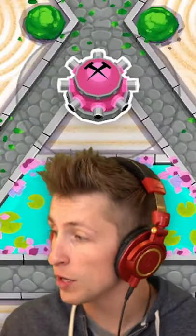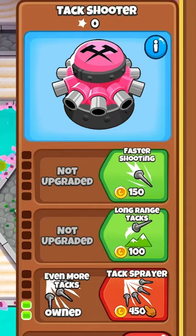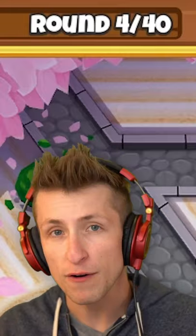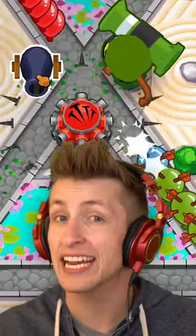Right at the start, you're going to want to make sure you put down your Tack Shooter, put it at the bottom path as much as you can, and then get top path. Don't forget to send Eco so you can get lots of money. By round four, you should be able to have Striker Jones and a Bomb Shooter.